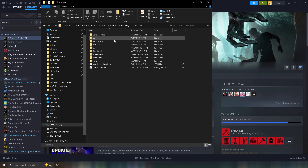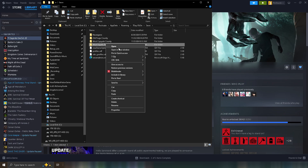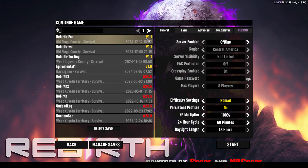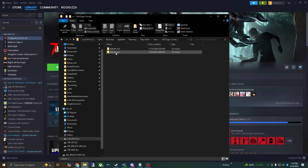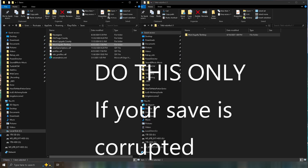Go to Saves and find your current saved world. Copy that folder and paste it somewhere you can find later. For the sake of this video, I will be backing up my world to my desktop so I can find it easier. If you don't know what your save file is, just launch the game, hit Continue, and it should show you the world names. To find out your world names, click into the folders. I made a folder on my desktop called '7 Days to Die Rebirth backup 1.1' and pasted the world in there. If your save gets corrupted from the Rebirth mod update, you can copy your backed-up world back into the 7 Days to Die folder.